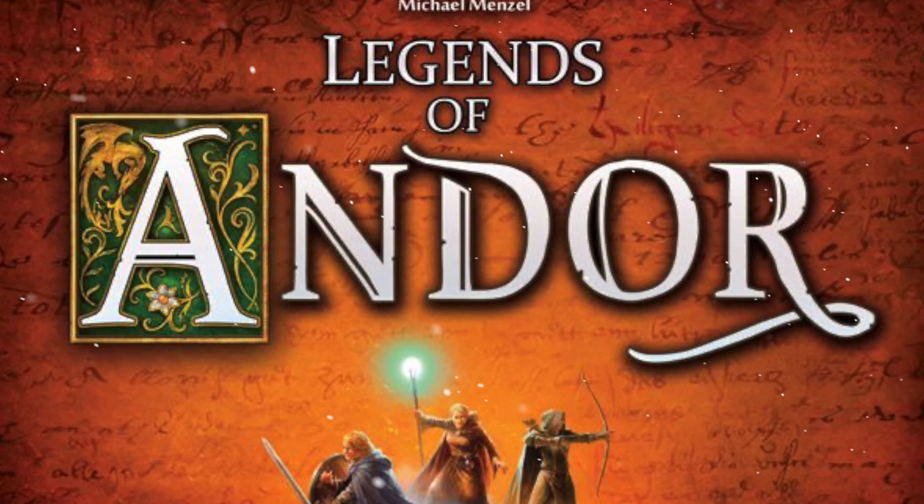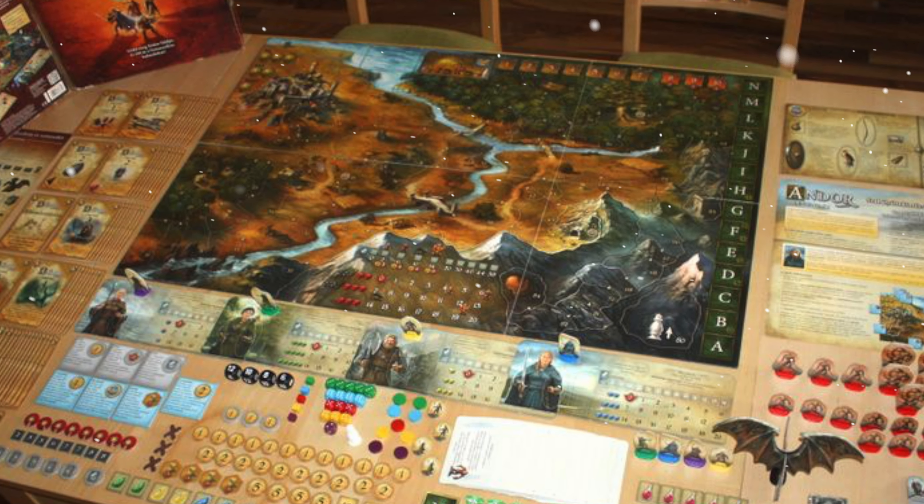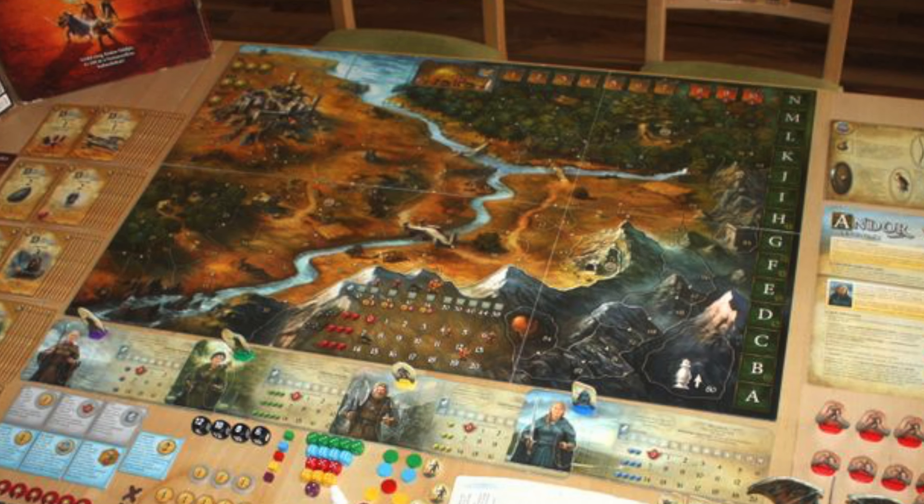Number 72 on this list is Legends of Andor - a game that now spans three core boxes and several mini boxes. This game basically holds your hand all the way through via a legend deck that doubles as a rulebook - you start the first adventure not knowing any of the rules and gradually learn to play through the deck. It's cooperative, has quite a bit of replayability, and Legends of Andor is a trilogy that you'll want to dip your toe into.